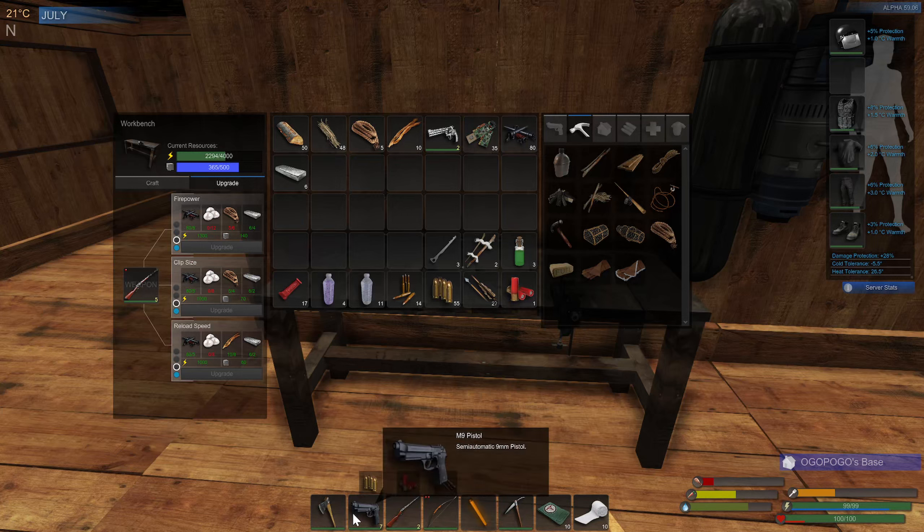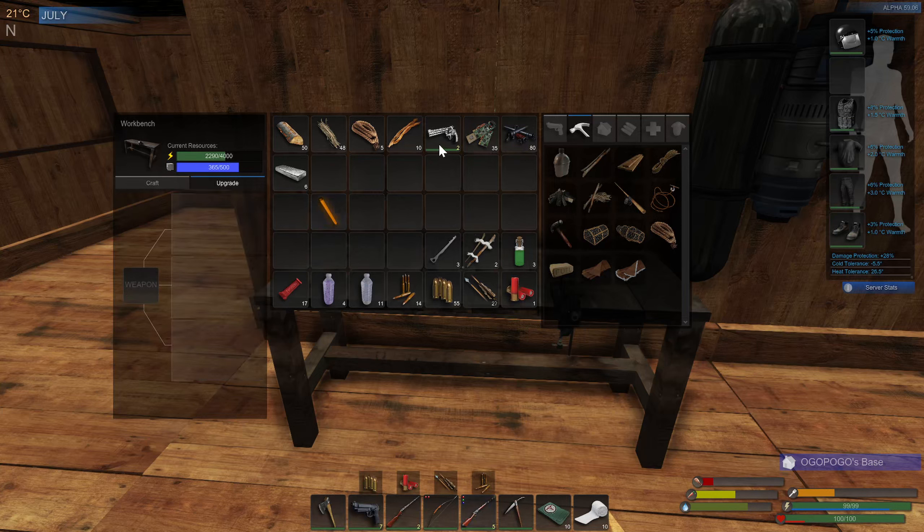At level four it only does like 32 firepower. Your bow does a little bit more than that, but like I mentioned - and that's not my 'learn from newbie' - you get that reload speed and the clip size upgraded, man, this thing's a beast. You get a clip size of 15 rounds in there. There we go, our lever action fully upgraded.